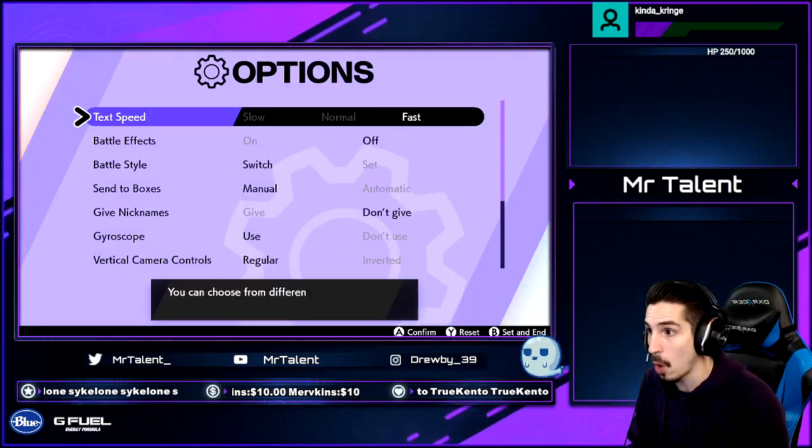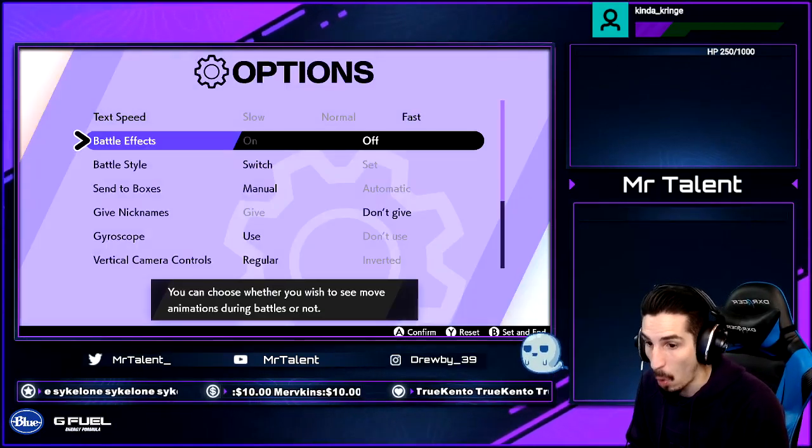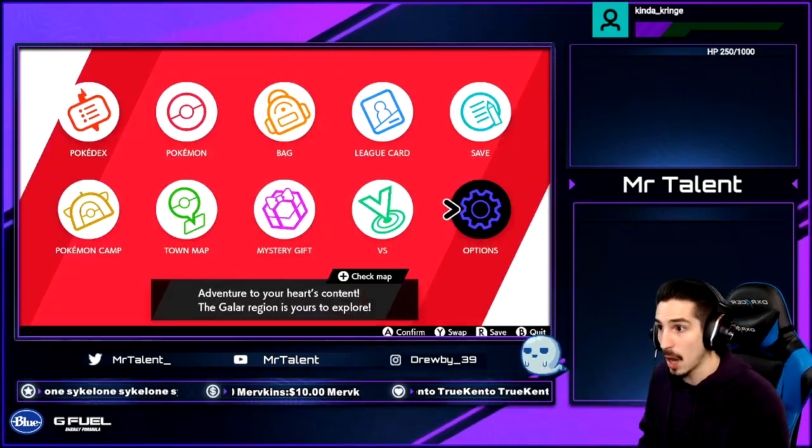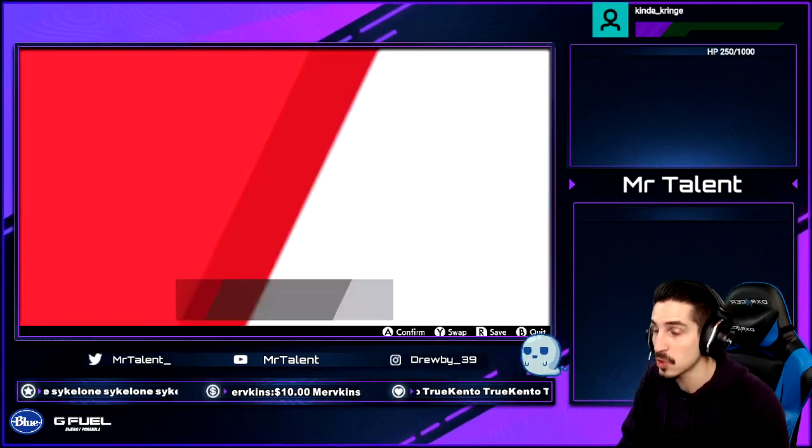Make sure you go to your settings and turn off battle effects — set that to off so that things go as quickly as possible. Otherwise you'll be watching every animation other than Dynamaxing.